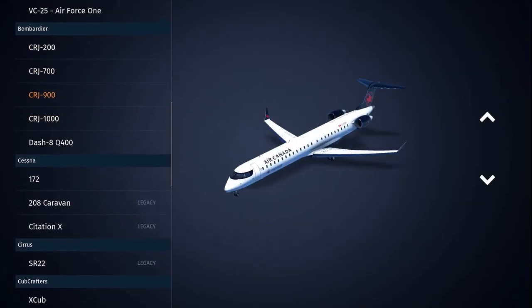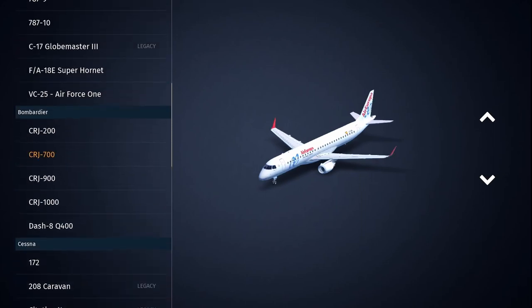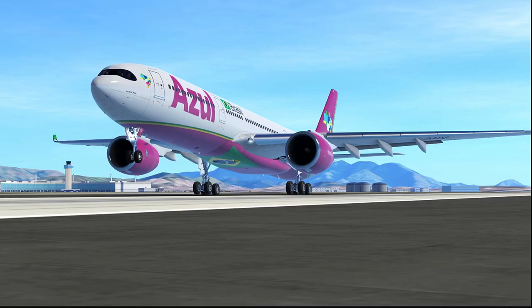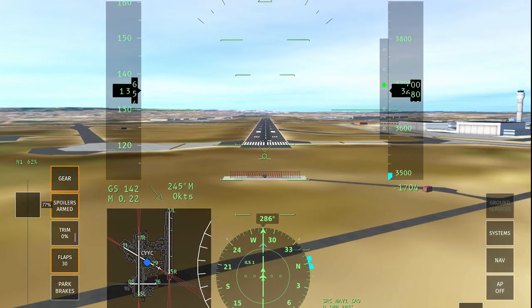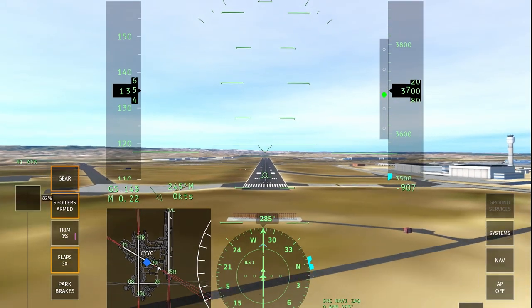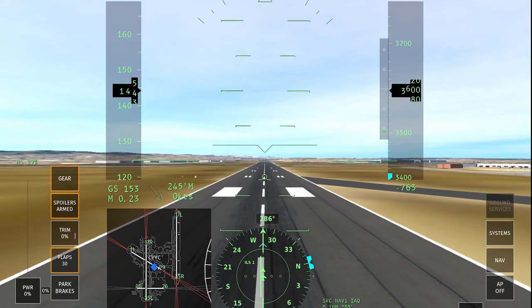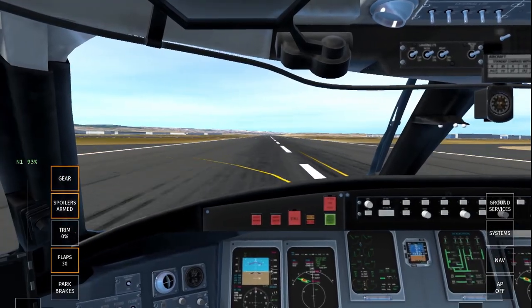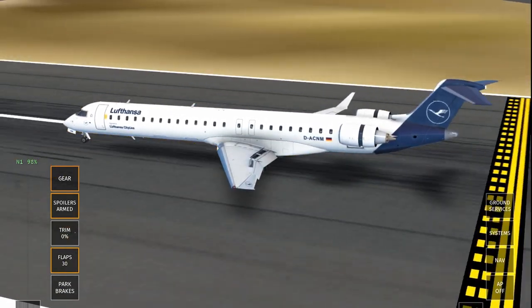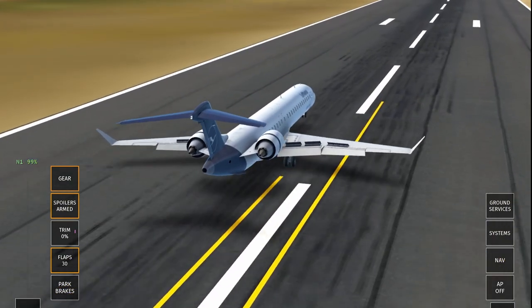We're going to try landing these aircraft. I think the CRJ-900 is a similar size to the E190. We'll do a quick short final and see which aircraft is easier to land. We're excluding the Dash 8 since it's a turboprop. Coming in for the landing — okay, that's probably one of the better landings I've ever had in a CRJ. You can see the reverse thrust and spoilers all coming up as we drift off the runway like a pro pilot.